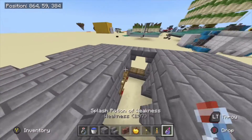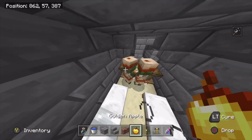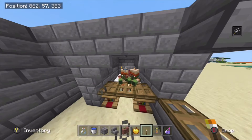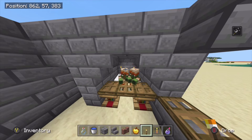Now we have our splash potion of weakness. What you will need to do is hit these villagers with it like so, and then give them both a golden apple. These two will start turning back from zombie villagers, and as soon as they turn into normal villagers they should link into both of those lecterns and both of those beds.